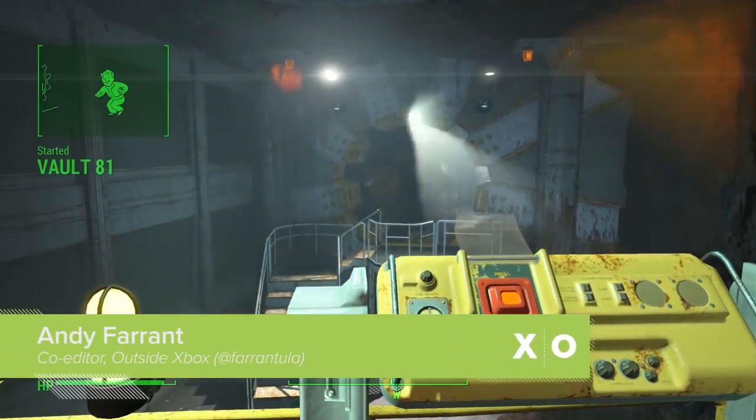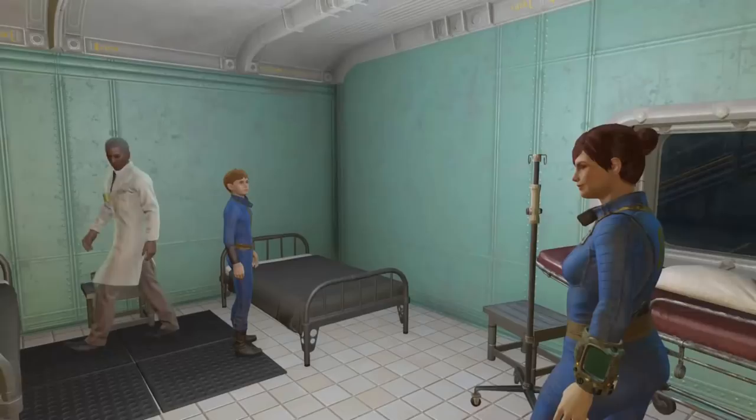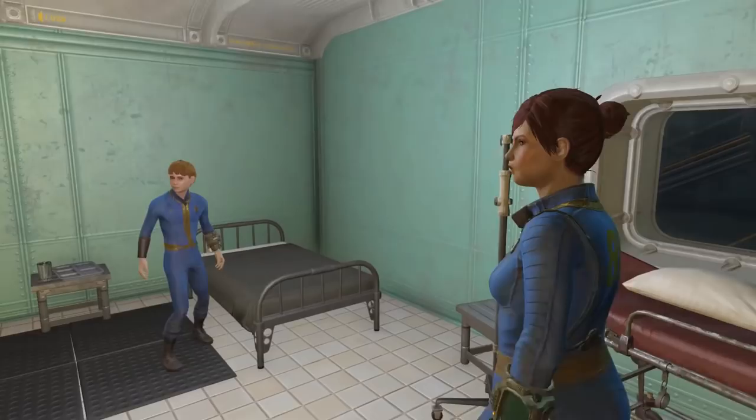In the world of Fallout, Vault-Tec's program of underground fallout shelters, or Vaults, was less about the preservation of human society in the case of nuclear annihilation, and more about letting Vault-Tec scientists mess with people in a consequence-free environment. Here are the six dickest moves by Vault-Tec in Fallout 4.